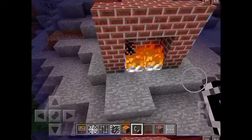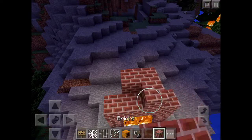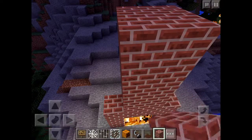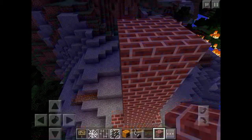So start lighting it and then you have the fire. But if you want to build a chimney, you can go ahead and build a chimney by going like this, and just keep going up. And I'll teach you how to make the smoke for the chimneys.